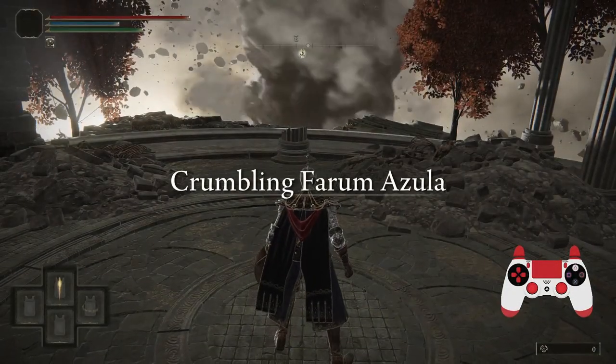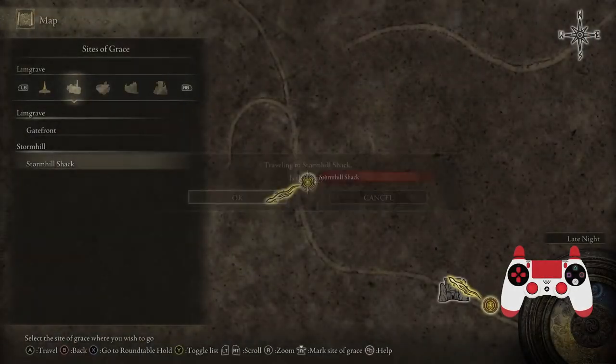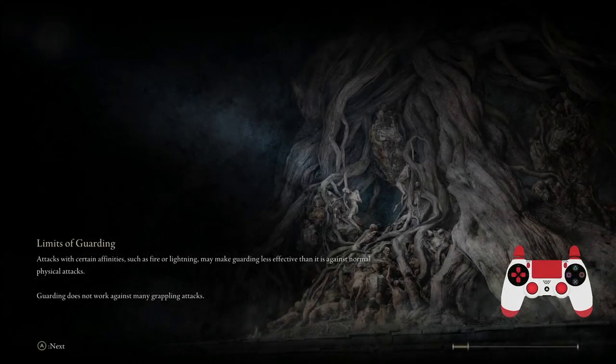Then we'll perform our first wrongwarp to the Stormhill Shack by activating the memory of grace, and then use the map to warp to the Stormhill Shack just before the memory activates. The timing is quite strict and you can't be too early or too late.